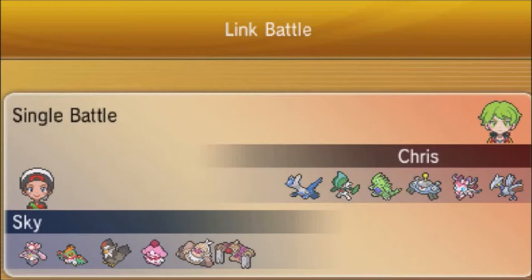I think my Slurpuff is the closest thing to a wall on my team — it is a wish set after all. Looking at my opponent's team, we've got Laudios, Gallade, Tyrannitar, Magnezone, Sylveon, and Skarmory — yuck. I myself am using Mega Diancie.